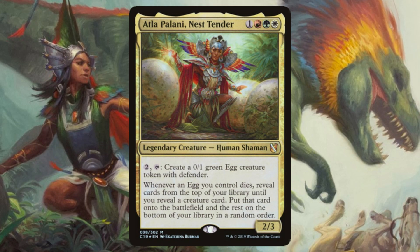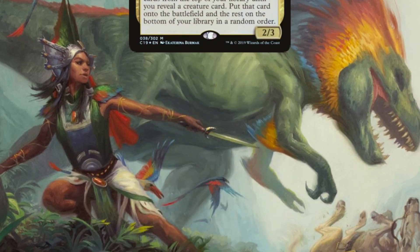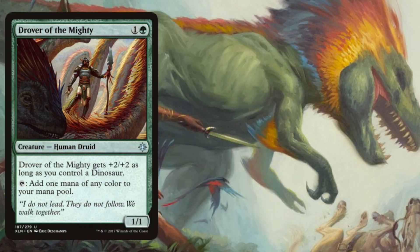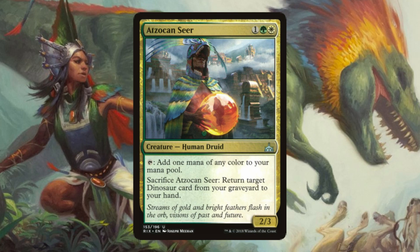This allows for a better early game presence, and the ability to create blockers that no one wants to kill acts as a great deterrent for your more aggressive opponents. Our next few tiny humans help our mana curve, with Drover of the Mighty — who taps for 1 mana of any color, and if we control a dinosaur, he gets a +2/+2 buff — while Saddleback Seer also taps for 1 mana of any color, and additionally we can sacrifice him to return a dinosaur card from our graveyard to our hand.